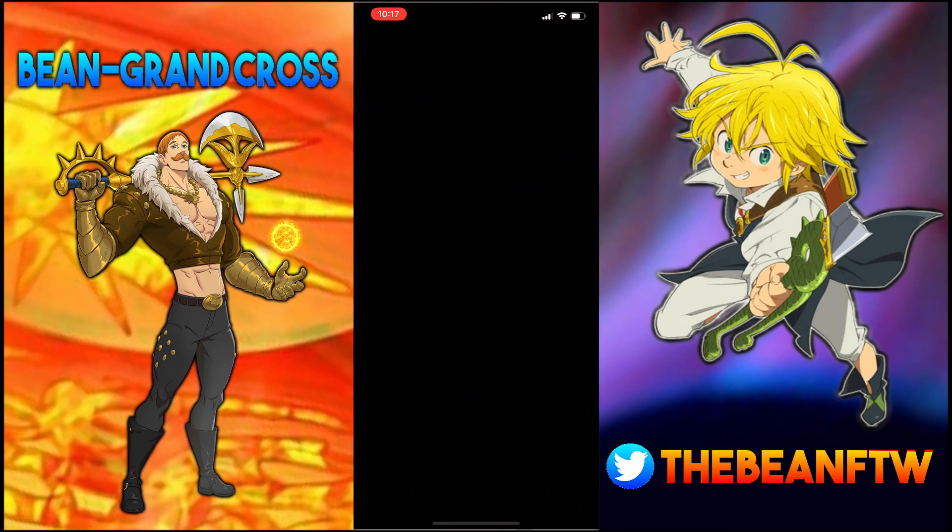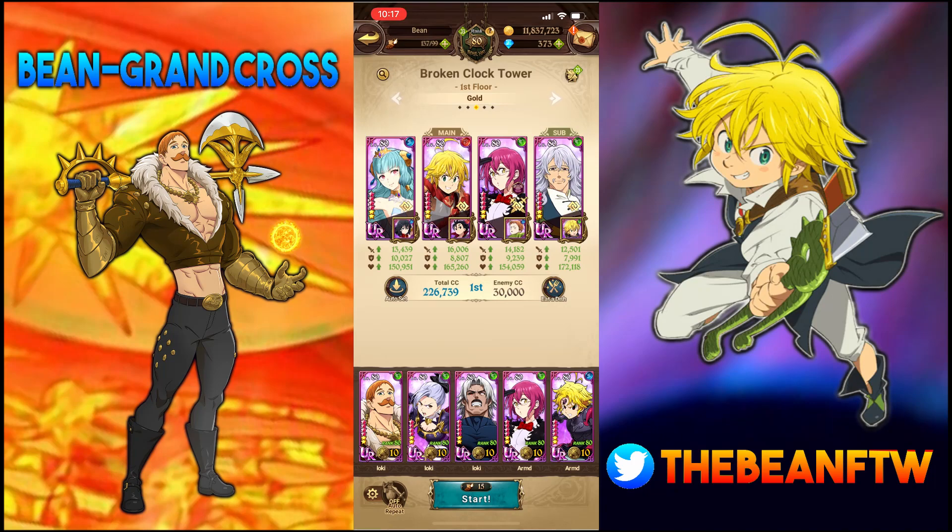For the first couple of stages, the team I'll be using is Blue Easton, Lost Vein, Green Gother, and Death Pierce in the sub. Green Gother is kind of necessary but you can switch them out for another AOE DPS unit — it just won't be as efficient. You could try Red Goat, Hauser, or Shin as alternatives.